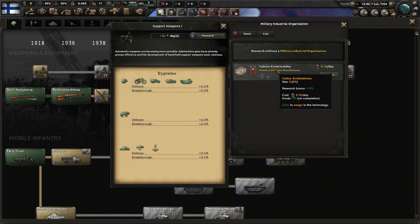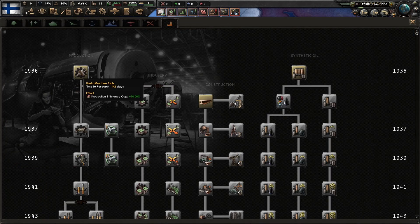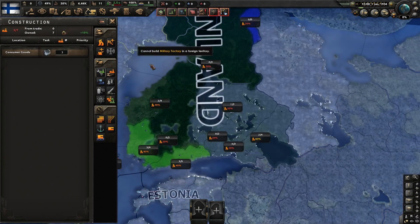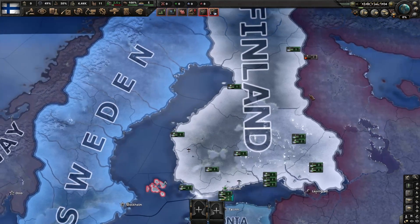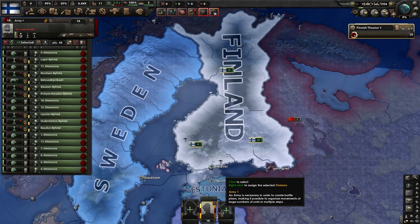Like if I research this, we get this, and we can use it which actually speeds things up. It does cost a bit of political power though. But when we finish it, we're able to get one trade point for the organisation, which allows us to make it even stronger so we get a bigger buff in the future.